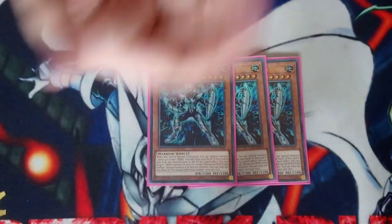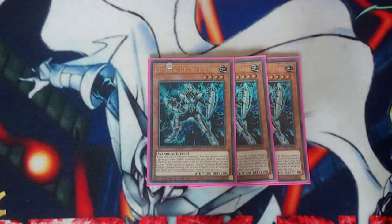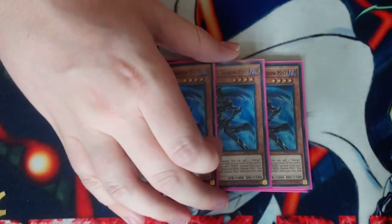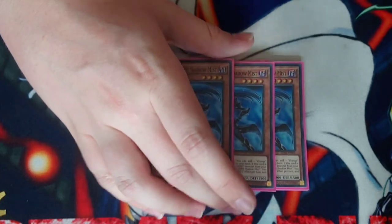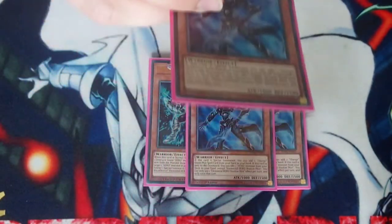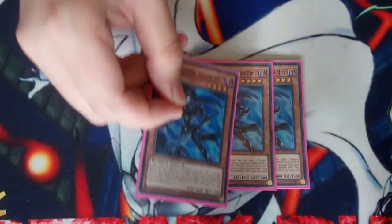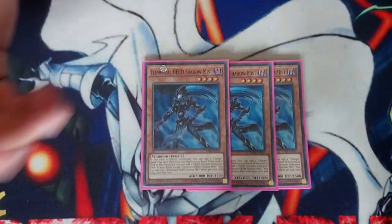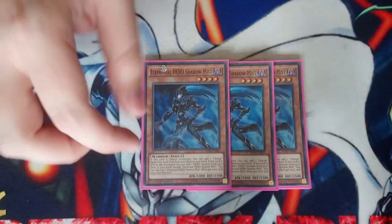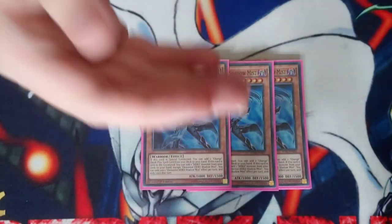We play three Shadow Mist because she searches every hero in the deck. Being able to search every hero is very strong and powerful, giving you the window to do that is honestly the greatest part about this card. Also, when she's special summoned she searches Mass Change to get into your Dark Law on your opponent's turn, then gives you an additional search at the same time.